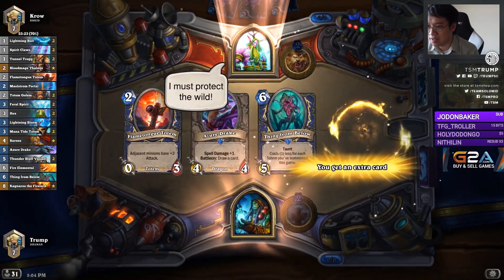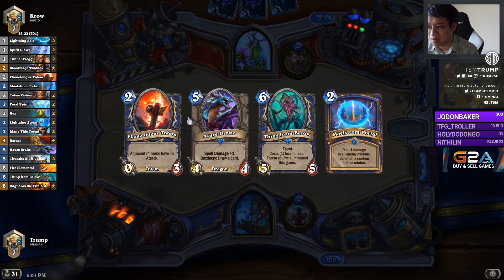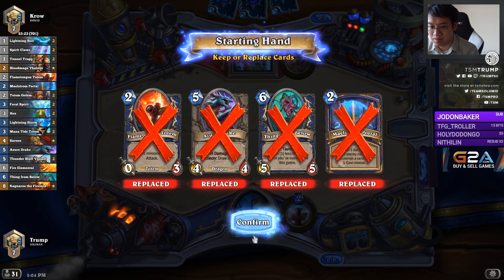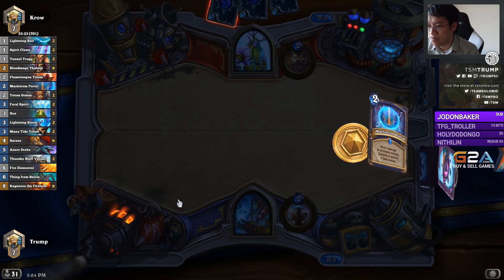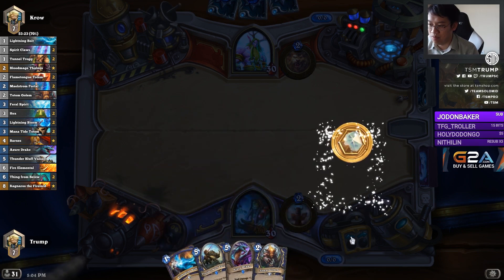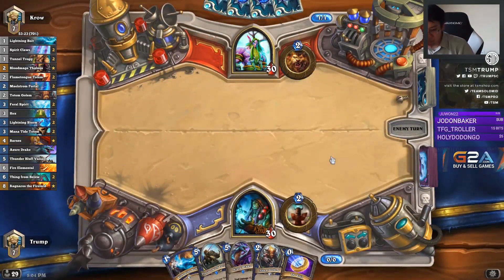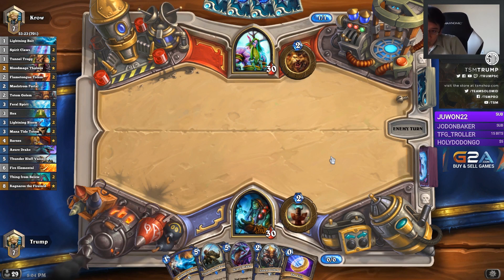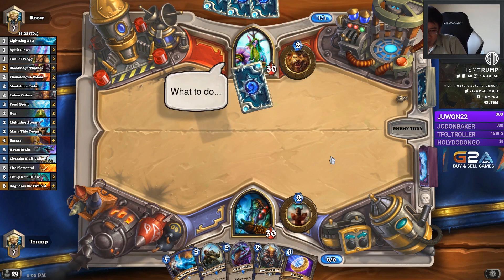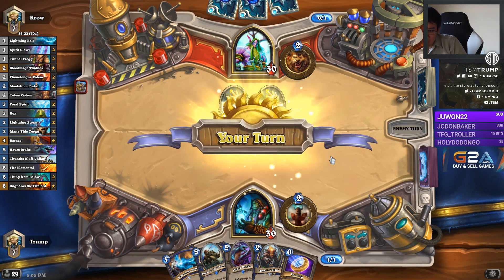I must protect the wild for Doomhammer! So am I a fool for not doing coin totem golem in this board? It seems like 2 totem golem, 3 hero power might be better than 1 totem golem, 2 pass. Against living roots I guess I'll totem golem then.